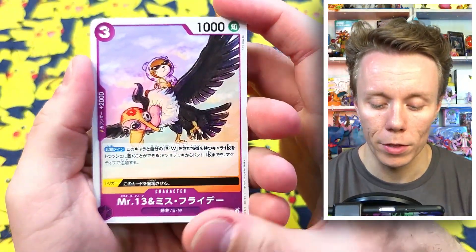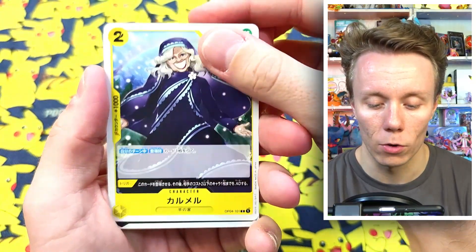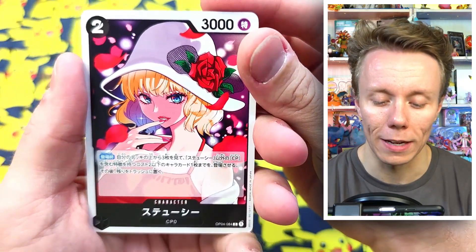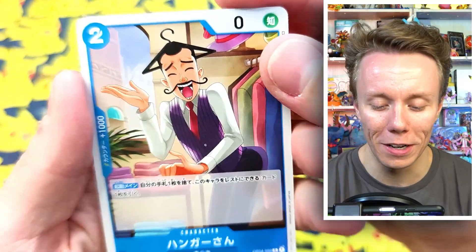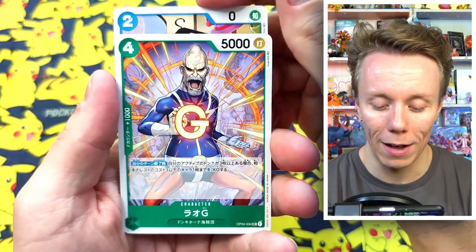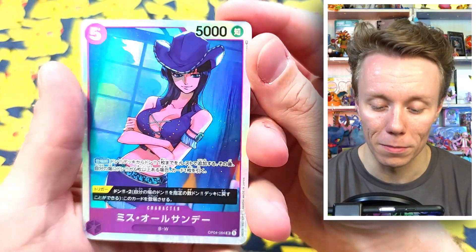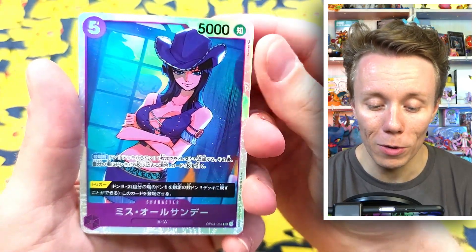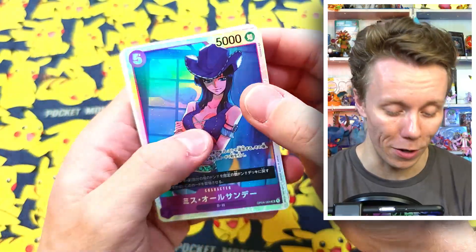We have a Mr. 13 and Miss Friday, we also have a Karumeru, and — so hard saying that name — Juicy. We also have a Hangerdon — very odd character this one. We have Rao G and oh, we have a Miss All Sunday — Robin! Look at you, super rare! Very cool. I don't have that card yet, so very very cool.